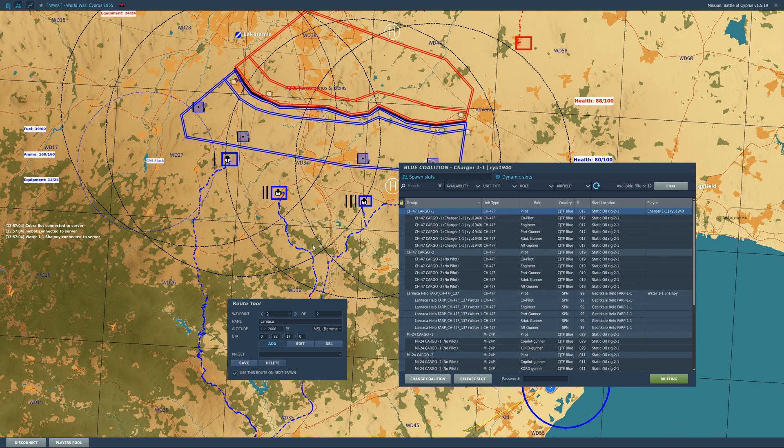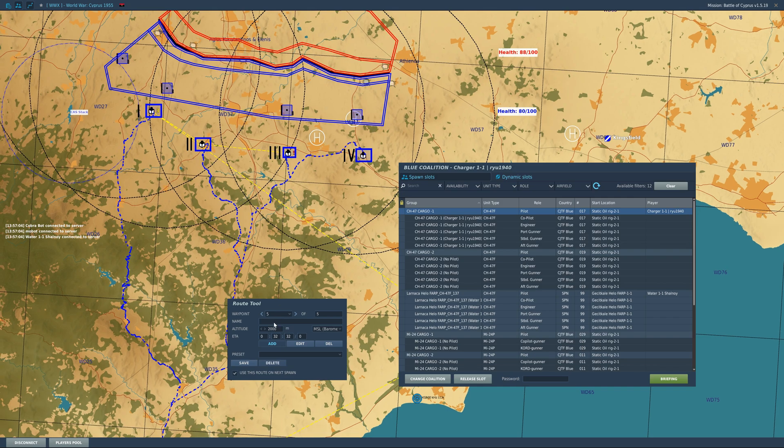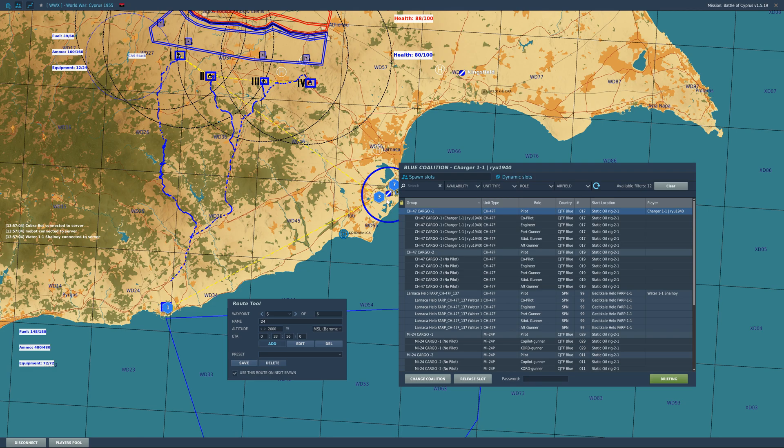For some of the other points of interest, I like to keep all the depots listed. So I'll just put D1, D2, D3, D4. Now I've got the port, the airfield, and the depots.